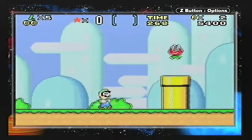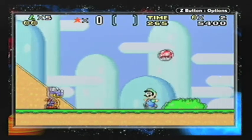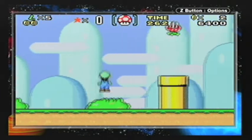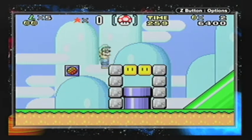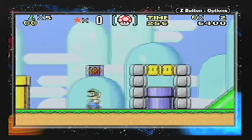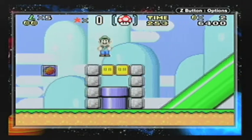Anyway, there's a mushroom somewhere if I go over there. You run across the guy and get a mushroom. Press A to jump, press R to do a spin jump. After nabbing a mushroom, do spin jumps to crush blocks. Spin jump, crush block.